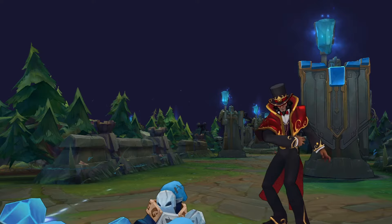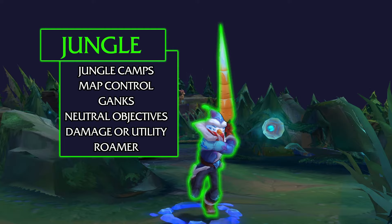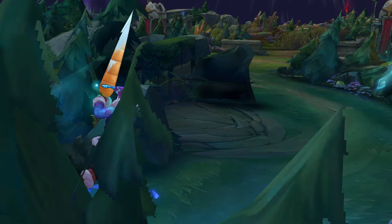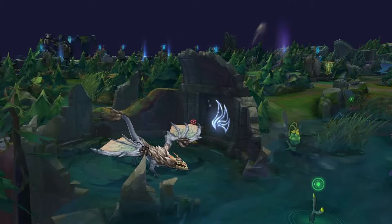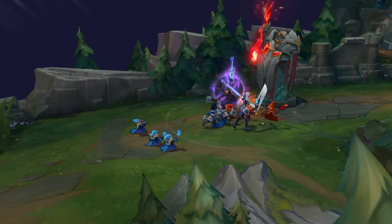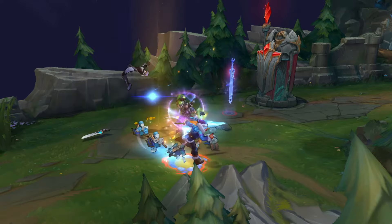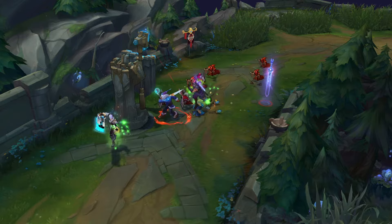The jungler doesn't lane like the other four roles; instead they gain gold and experience from neutral camps called jungle camps. There are six camps on each team's side, two of them being buff camps that help the champion that kills them. The jungler's main job is to secure neutral objectives like Baron, Rift Herald, and Drakes during the match, as well as tip the balance in their teammates' lanes by ganking. Ganking happens when the jungler comes to a friendly lane to attack the enemy laner with their teammate in order to gain the advantage — either by getting a kill, dealing damage, or burning enemy abilities and forcing them out of the lane.